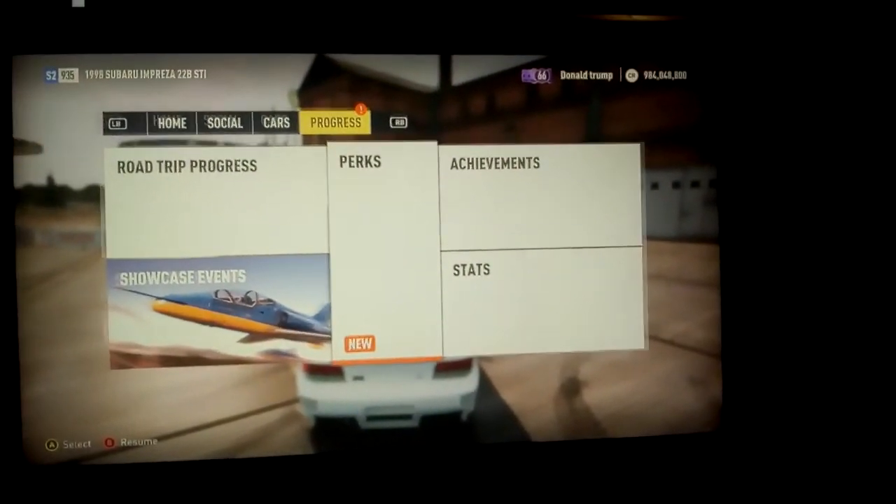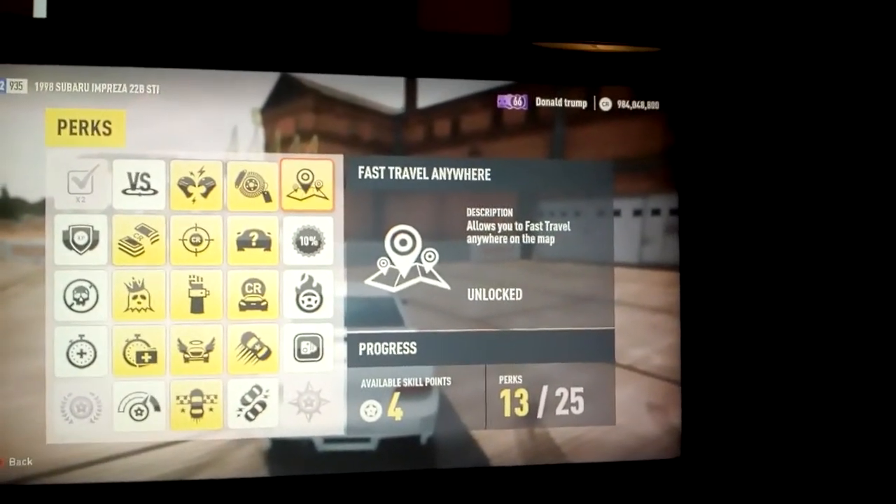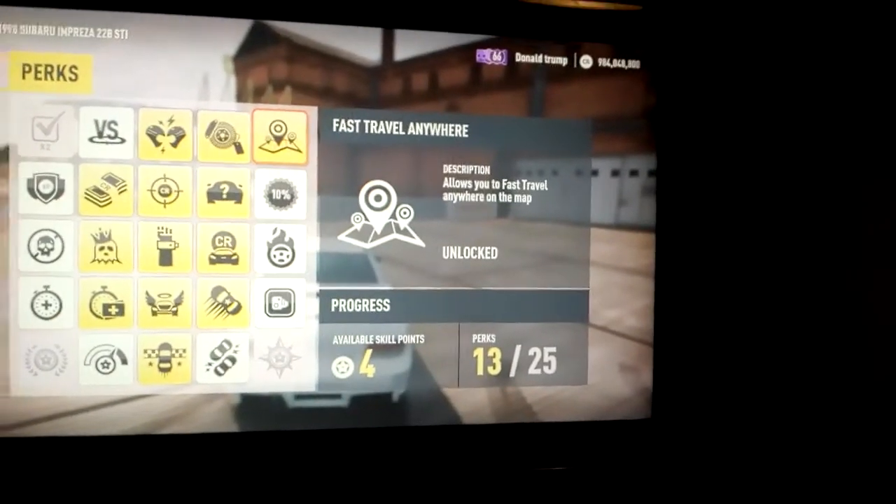Go to Perks. And for this glitch you need the Fast Travel Anywhere perk. You also have to have less than 7,000 credits for this.